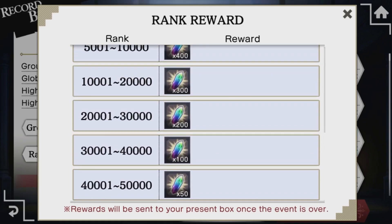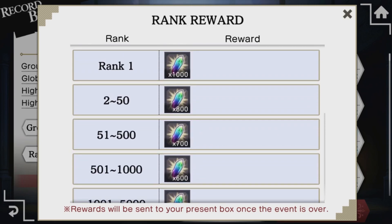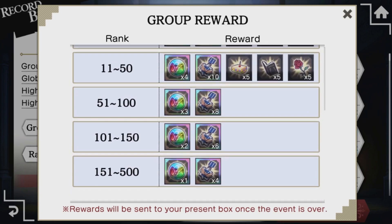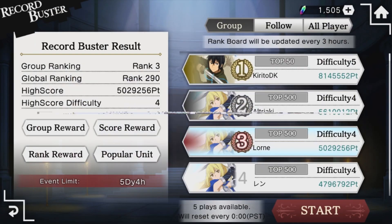In Rank Reward, your score is compared against all other players in the game, and you'll receive a reward of Iris based on where you rank. In Group Reward, players are divided into random groups, and you'll get a reward of Hero Fauna, Buster Medals, and CP Gift items depending on your group rank.